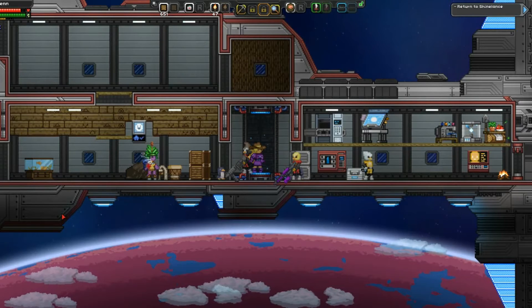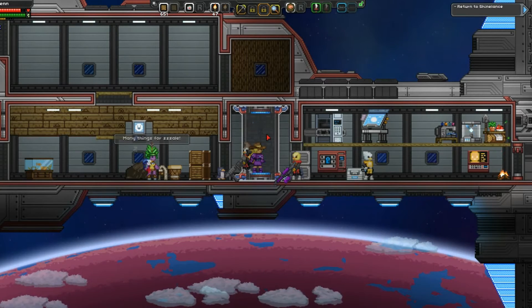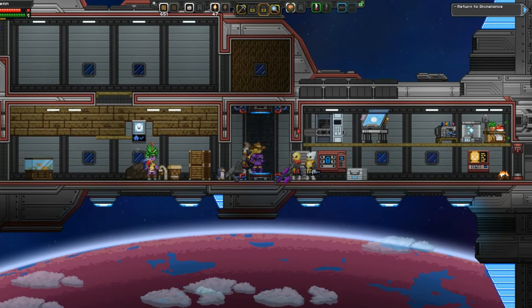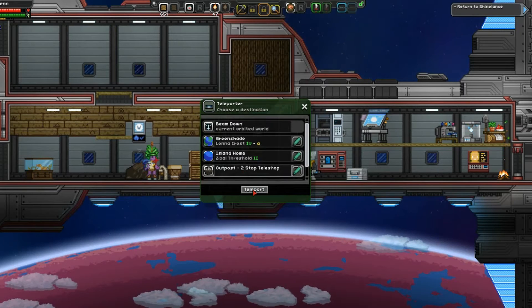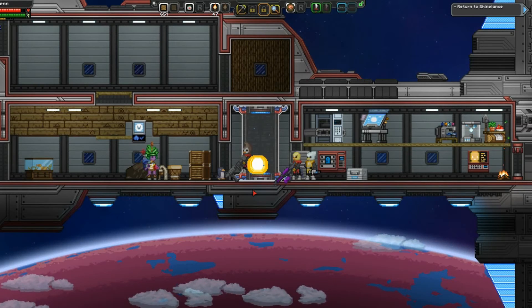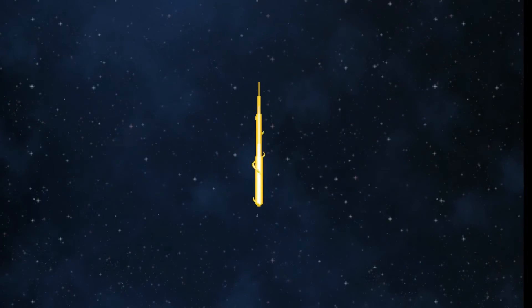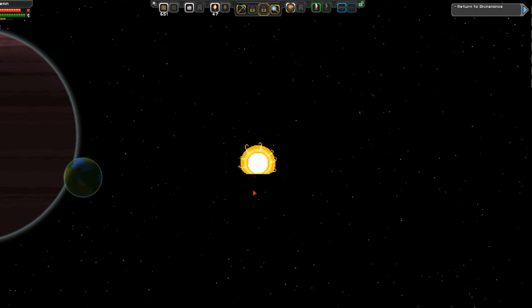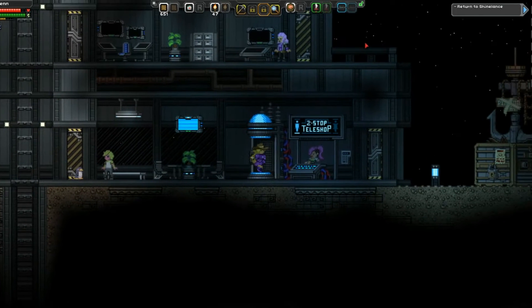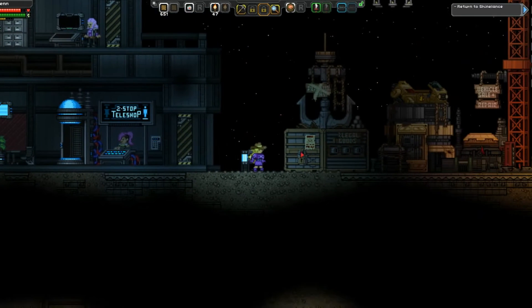Welcome to Master the Fun. Today we are in Starbound and we are going to go to the outpost to buy a boat. It's very expensive and it's possible a lot of people haven't gotten this yet because it is so expensive. I tend to drop in and out of Starbound depending on whatever I'm doing.